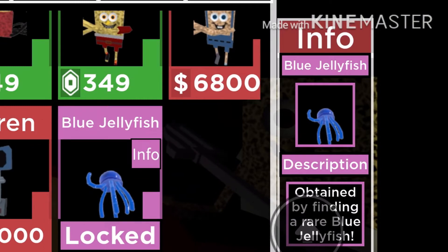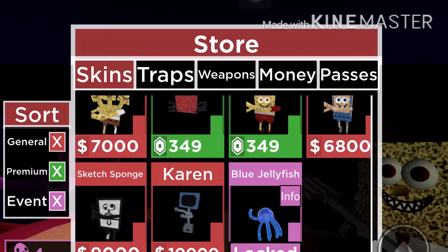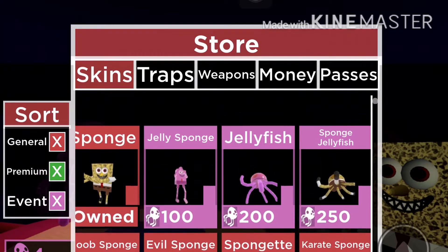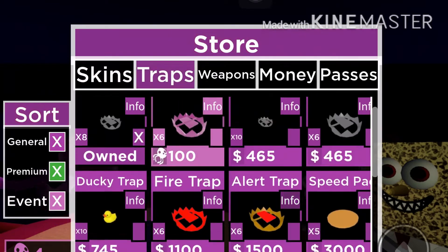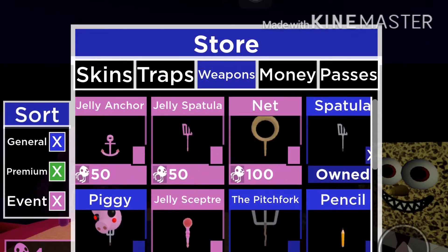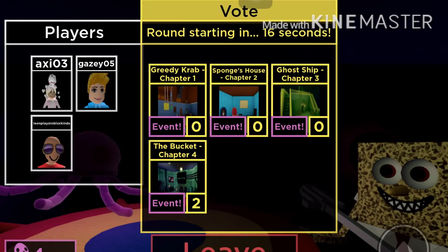Obtained by finding a rare blue jellyfish - how can you be a jellyfish? There are so many new skins. There's a Karen skin - what, why? The only ones I can afford are none of them. So you get loads of these things and jelly characters, that's quite cool. You can get a jelly trap, jelly weapons, jelly spatula, jelly anchor.